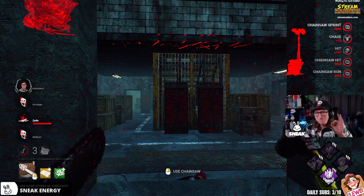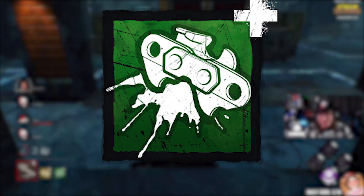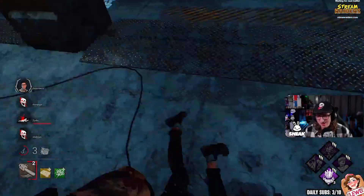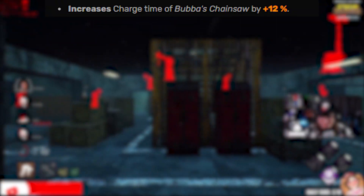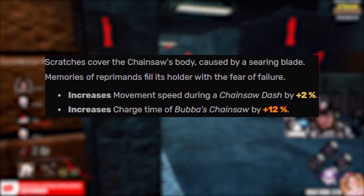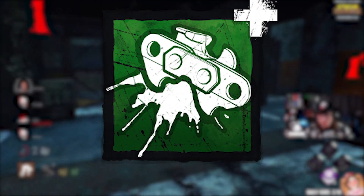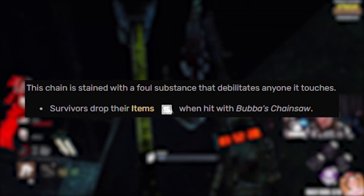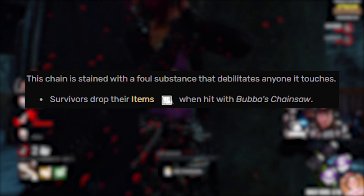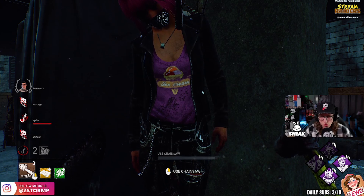The two add-ons we're running in this video are Knife Scratches and Grimy Chains. Knife Scratches increases movement speed during a chainsaw dash by two percent and increases the charge time of Bubba's chainsaw by 12 percent. Grimy Chains makes the survivors' items drop on the floor when the chainsaw hits them - pretty much like Franklin's, if you think about it.